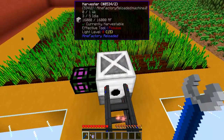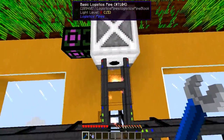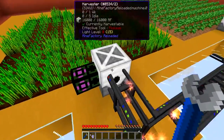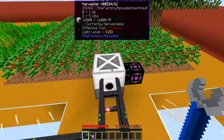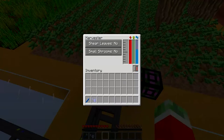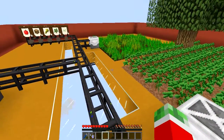Because these harvesters are quite smart, you don't actually need something like a chest connected to the output — just a basic logistics pipe will be smart enough to know where it needs to put all the items, and the same on the other side. Connected to both the harvesters I got a void fluid pipe just so I can get rid of the sewage that is automatically produced, so these machines won't actually get slowed down.